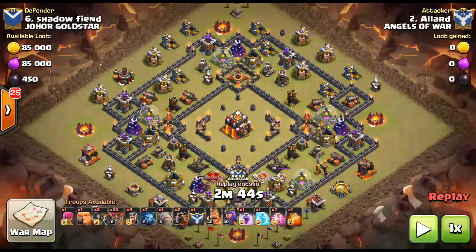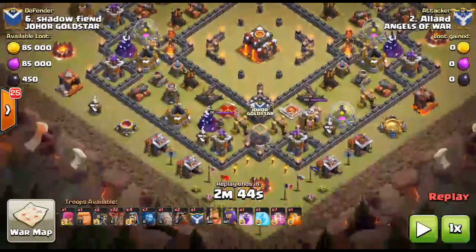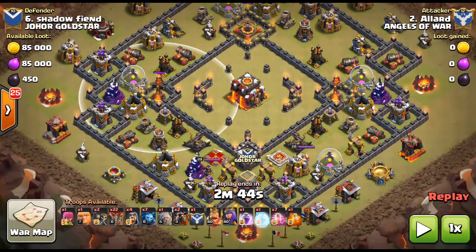The first attack is done by Allard against number six of Johor Gold Star. Allard is going to show us how to GoLaLoon a Town Hall 10 base with inferno towers. With inferno towers you might want to consider bringing a freeze spell — one or two freezes depending on your strategy. Basically you want to stack on haste spells, because haste is just the balloon's best dream. You don't want to use rage too much because balloons already deal a ton of damage by themselves, and haste moves balloons faster than rage.